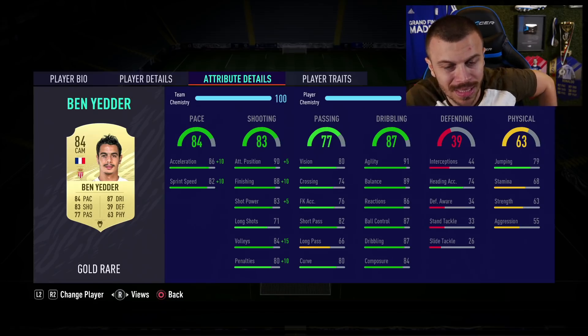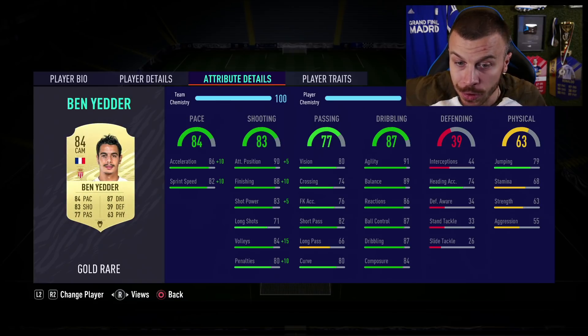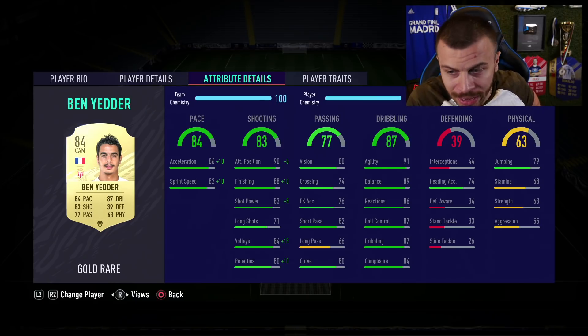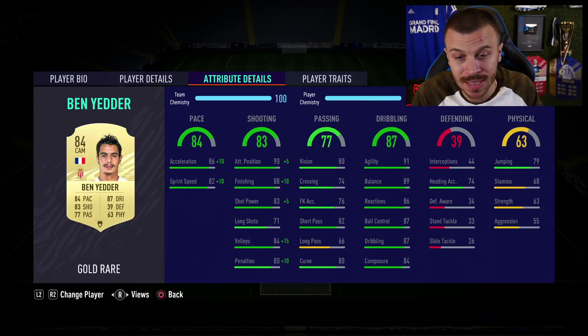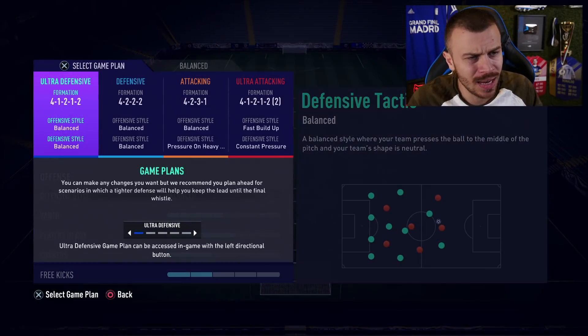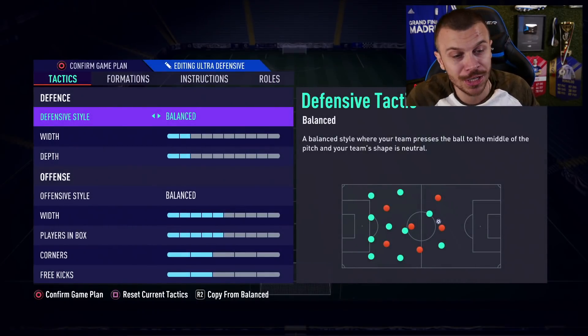His stamina is 68 — that's his biggest problem. But I'm not gonna use him as a striker. I'm gonna use him as a central attacking midfielder in my 4-1-2-1-2 narrow formation. I think around 70 stamina is gonna be more than enough for Ben Yedder to show his best.